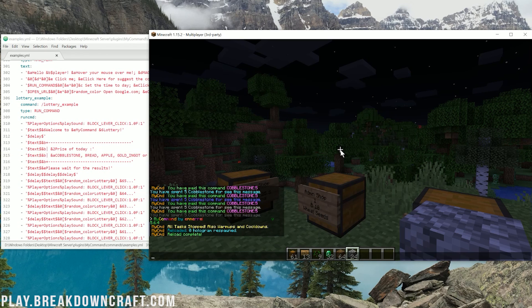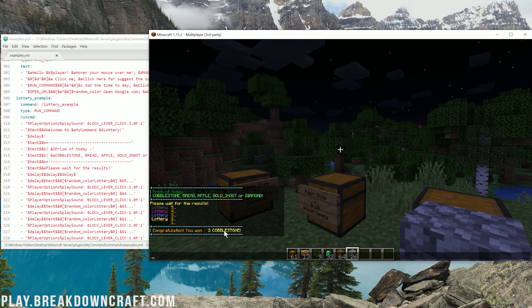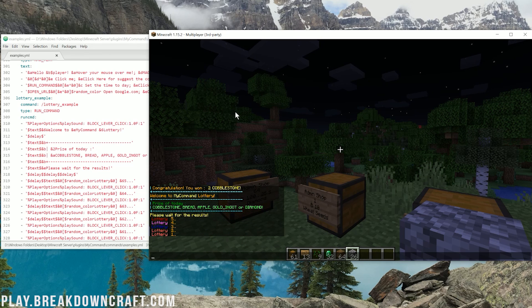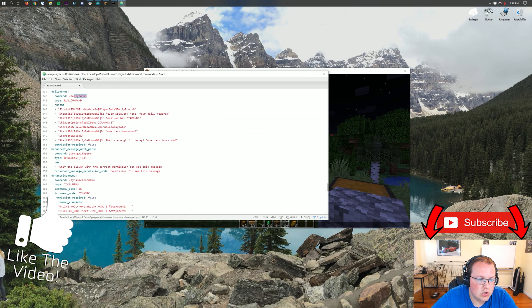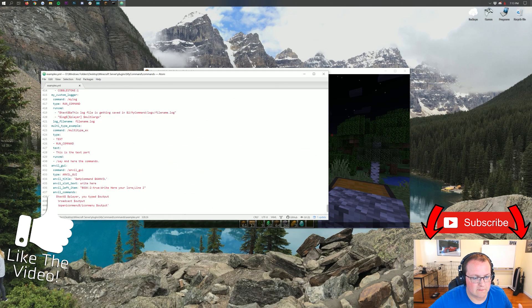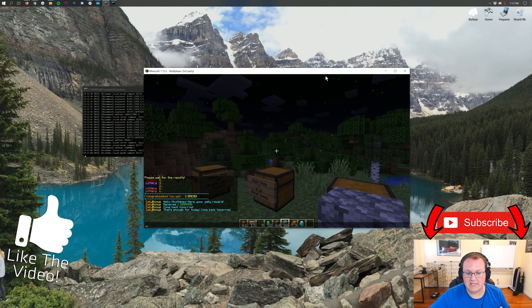Here's an example of a lottery you can run and get different random things. Run the command — it's going to run the lottery and the options are cobblestone, bread, apple, golden ink, or diamond. We got two cobblestone. Roll it again, wait for the countdown — four, three, two, one — boom, we got three bread. You can change all of that in the config. So many different things; it is overwhelming but that's how powerful this plugin is. Give the video a thumbs up, go through all the examples, copy and change what you want, and set up your own custom commands.